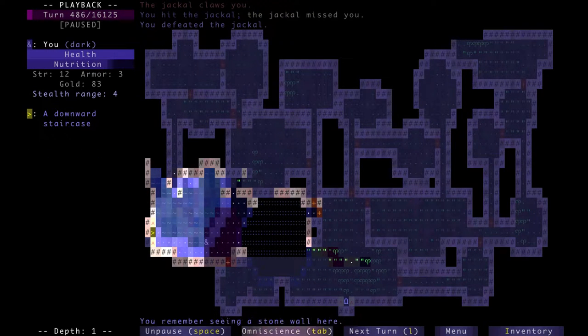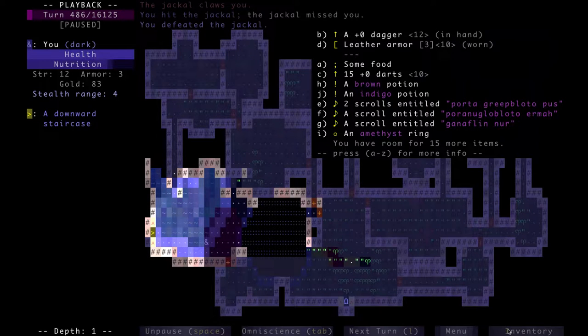Okay, we're about to leave the floor, and this is what we currently have. We got a brown potion, indigo, two scrolls, a couple of other scrolls, and an amethyst ring. I kind of forgot what these were, so I'm gonna talk about them as I go about identifying them.